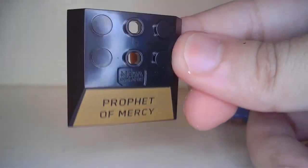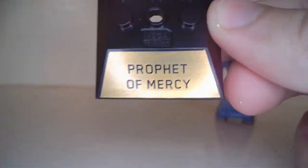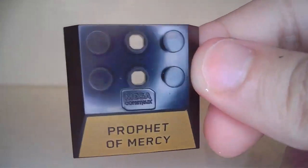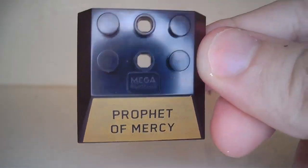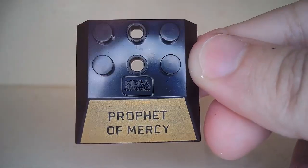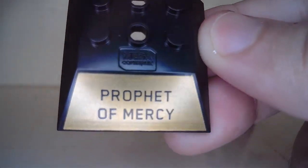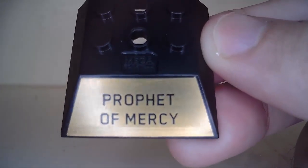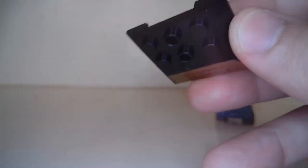This is the stand that uses the new articulation stand design with fewer parts. It's a 3x3 plate with a Mega Constructs stamp, and it has a golden stud with black writing that reads 'Prophet of Mercy.' Let's attach the figure like so.